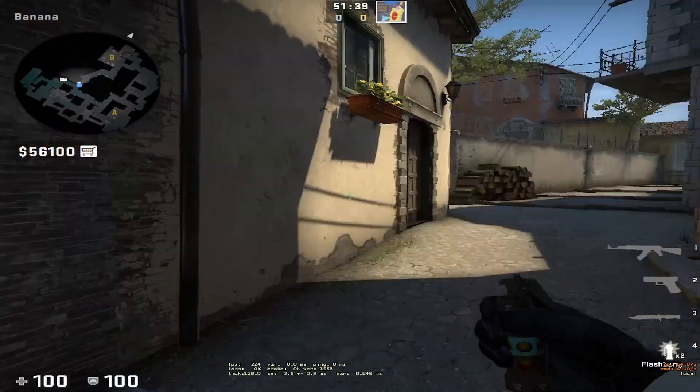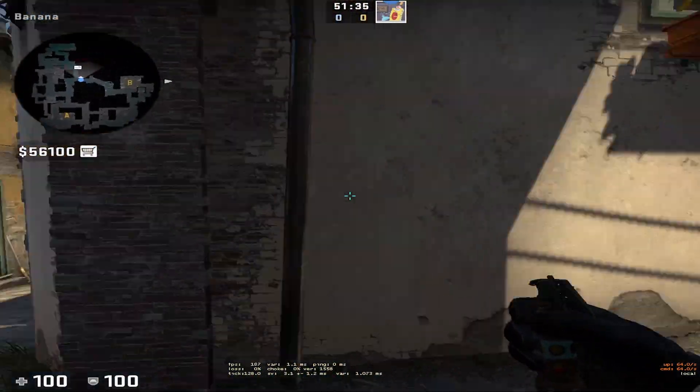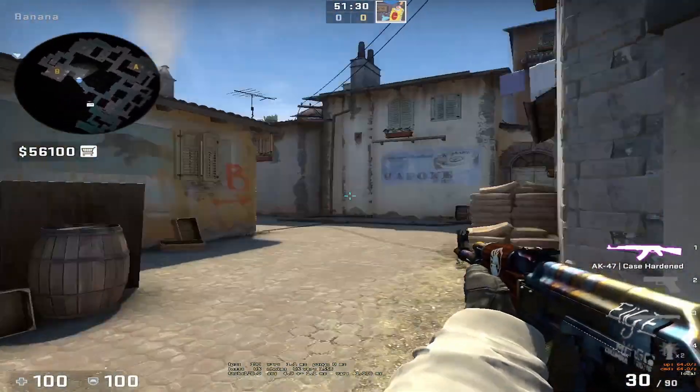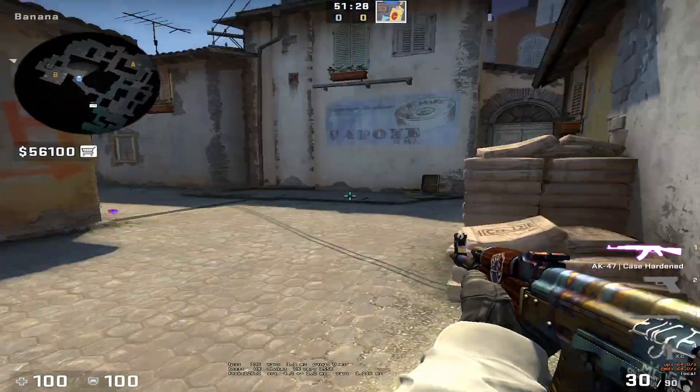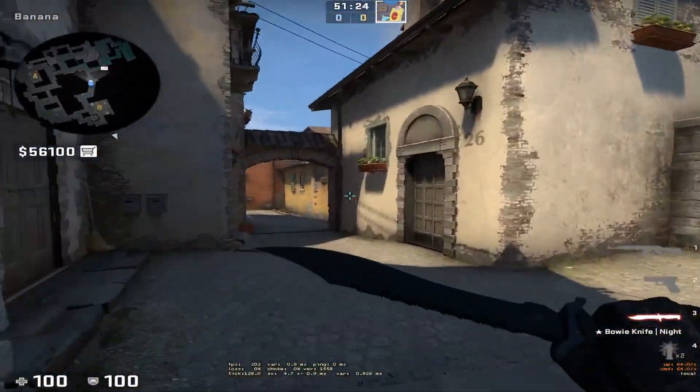The second flash is to take over car and sandbags in banana. If you have your team here and want to take over this area where CTs might be playing at sandbags or anywhere else, this is the flash you need.